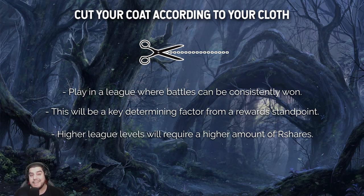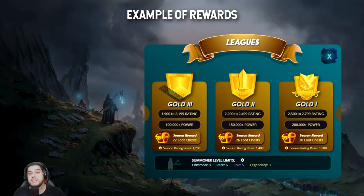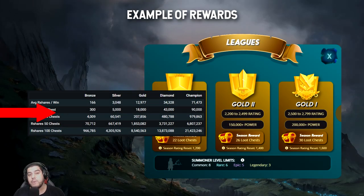To help you understand this, let's do a quick example using the average R-shares per win table, as well as an extreme example. Let's imagine we're in Gold 1. The amount of rewards is calculated off your maximum league rating, which means that if you're in Gold 1 your rating will be capped at 2800 even if your in-game rating is above that. With each win, all things being equal, we'll be receiving 12,977 R-shares.